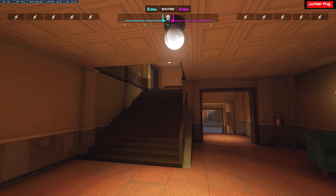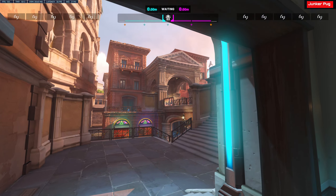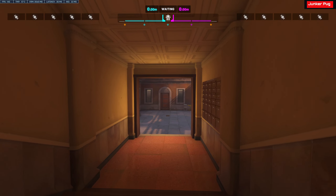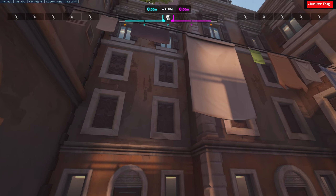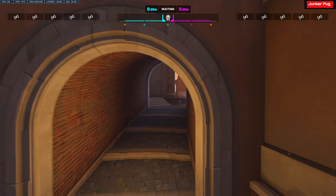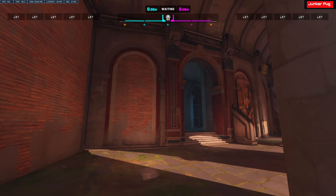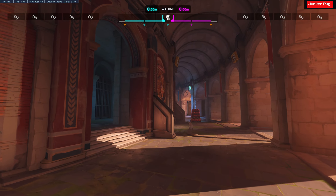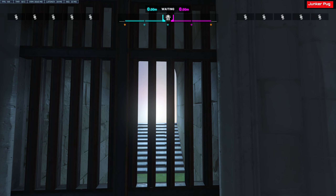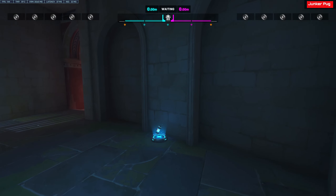Here we have the forward checkpoint. This here goes out to this area, up here, down here — that is your forward spawn. You got two ways to get out of it. Giant health pack right behind here, down here. And then we go into the Coliseum, where you can hear the chants of people and some fighting. Small health pack right behind here.